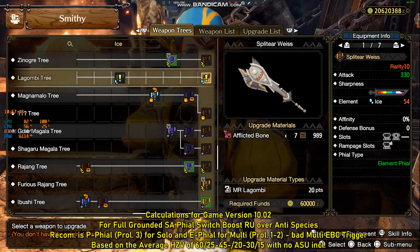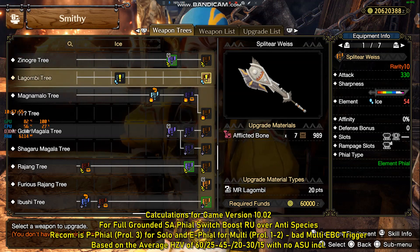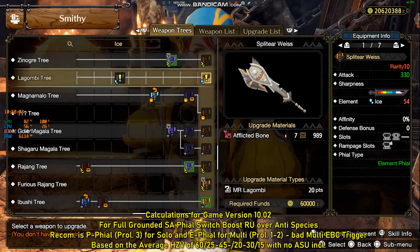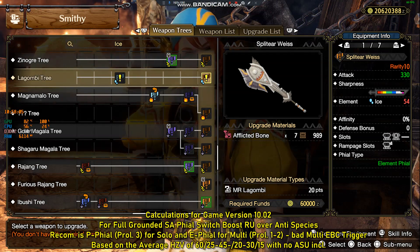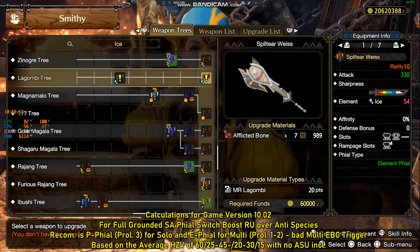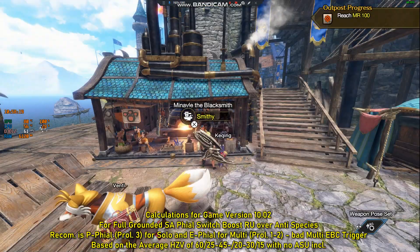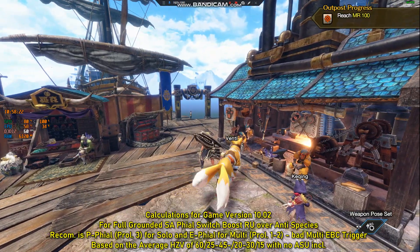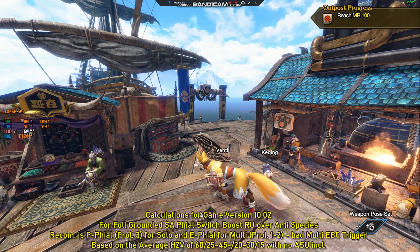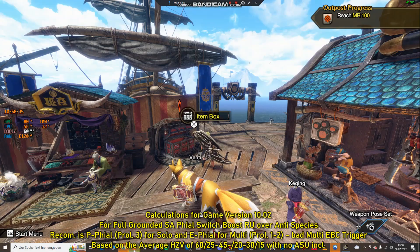You need three levels of handicraft and three sharpness levels — it looks like two but you actually need three. The Kushala Daora has an extremely good level 3 rampage slot giving access to Fire Switch Boost. For multiplayer I recommend the switch axe. Since showing two builds for PC, two for elemental vial multiplayer, times five elements equals about 20 builds, I didn't want to confuse things — so let's go to the spreadsheet.